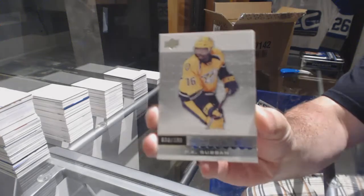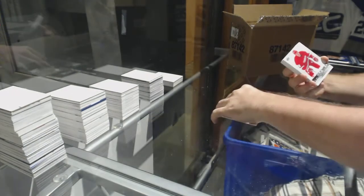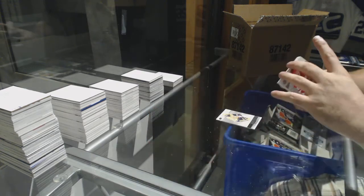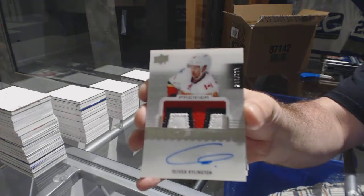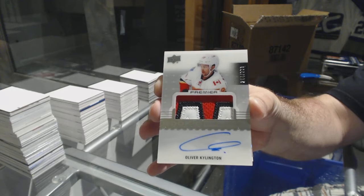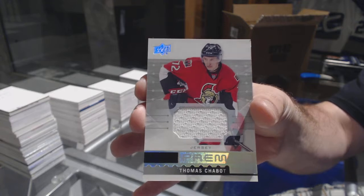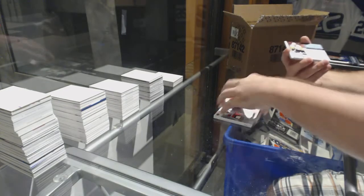Alright, we've got a $3.99 base P.K. Subban. For number two, a $1.99 Igor Larionov. That's a nice one. We've got a three-color rookie patch out of $2.99, Oliver Kellington. A base rookie jersey, Thomas Chabot. Well, that's a healthy start.